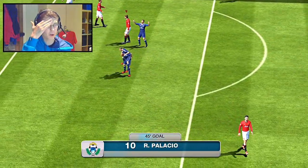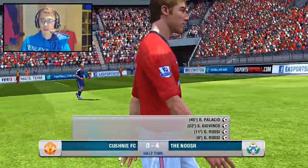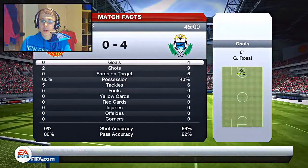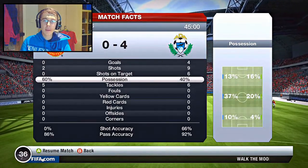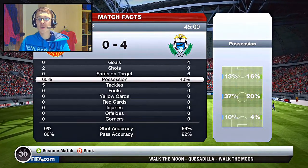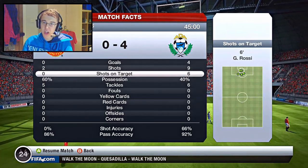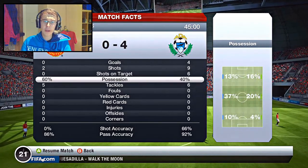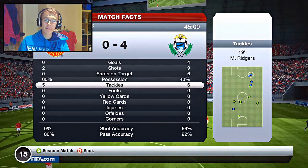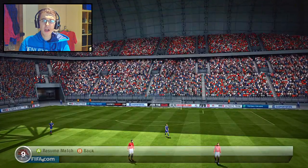We go into halftime losing 4-0. Let's have a look at possession - I've got more possession than him, 20% more. It looks like most of it's happening in midfield, so that's not bad. It means he's not completely dominating me up top. I've had 2 shots, he's had 9. I've had no shots on target, he's had 6. We've made 2 decent saves, we haven't given any fouls away, and we're doing quite well for tackles. Shot accuracy we've got 0%, and pass accuracy we're not doing too bad at 86%. Let's start the next half and see how it goes.